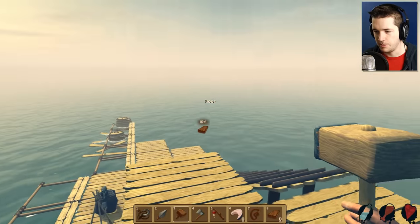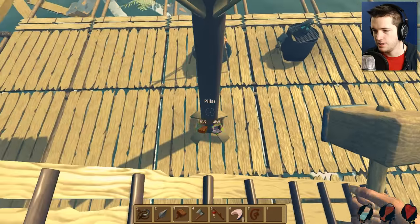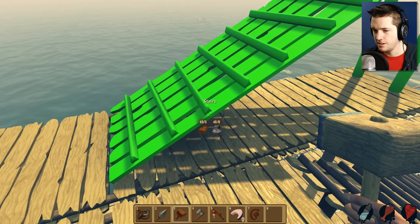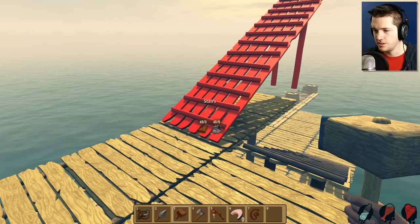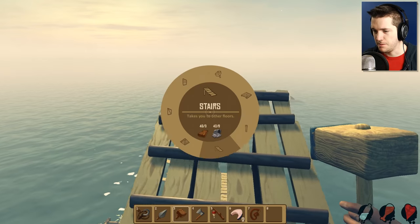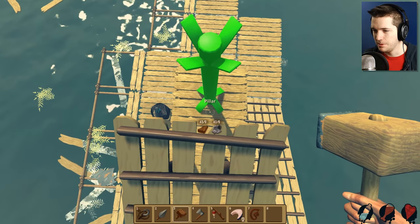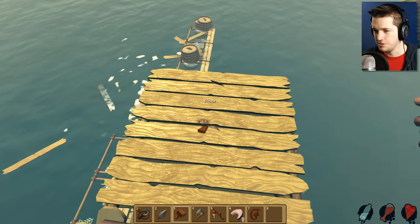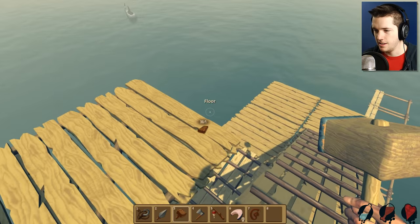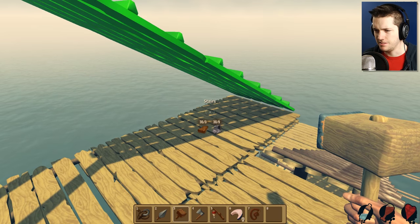Do we need more poles or something? Yeah, we probably need another pole down there. Okay, pillar right down here please. Thank you — floor there. That should be good for another staircase. I kind of want to have them lined up. Stairs up and then another floor — hopefully there's no fall damage or anything, that would not be good. Pillar there — that should allow us to do some floor there, and there, and there. Can we put stairs on this bad boy? Rotate them around — why won't they rotate now?